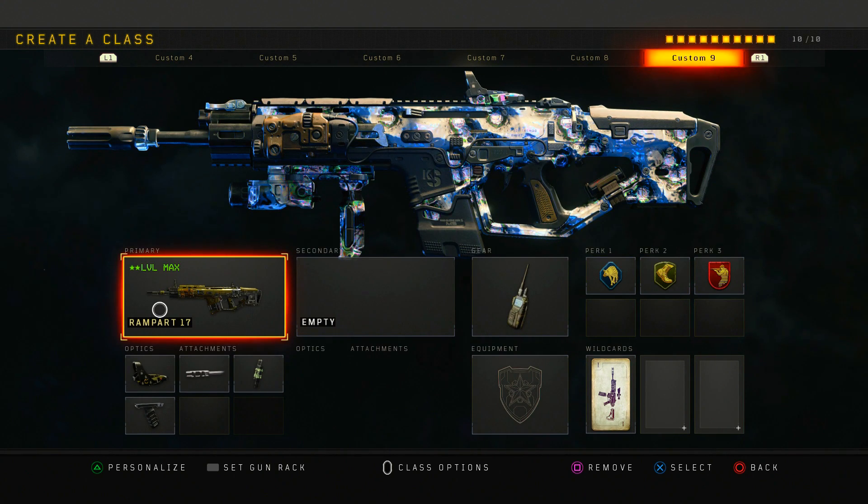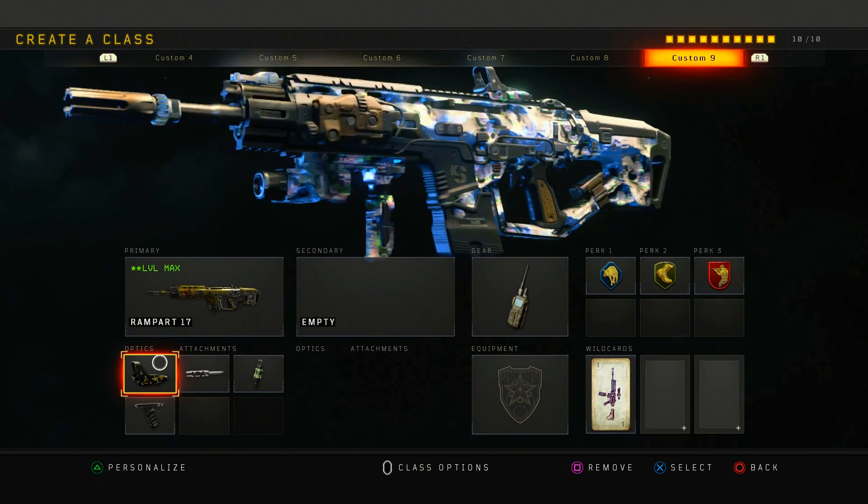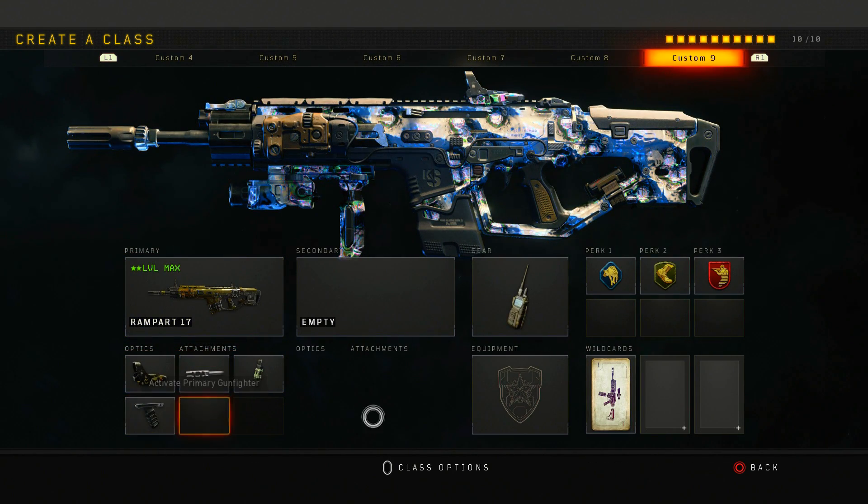Next is my Rampart class. I'm mainly a hardcore player — I kind of quit playing core because it's just broken. On Reddit I see people constantly complaining about shooting first and dying first, which just doesn't make sense. I run red dot, long barrel, fast mag, and grip with comsec device, scavenger, lightweight, and ghost.